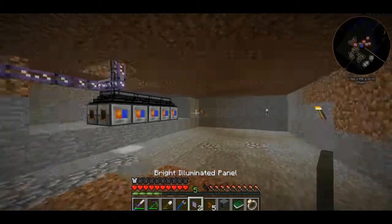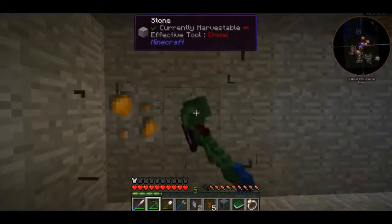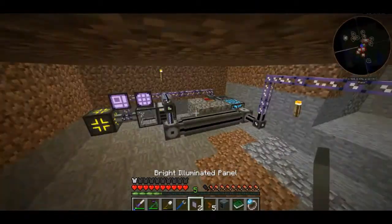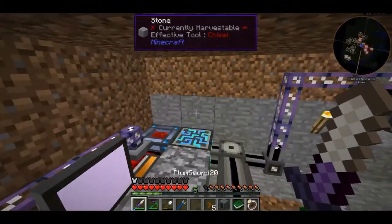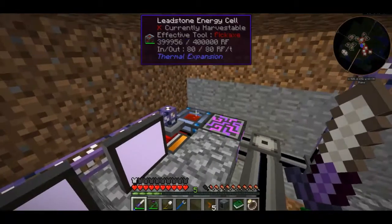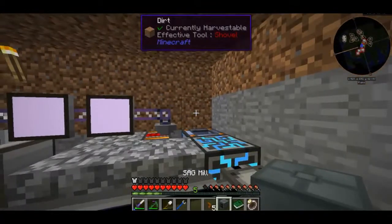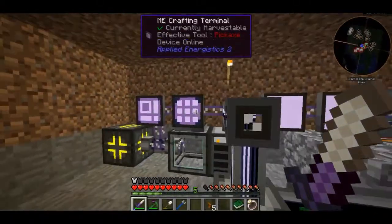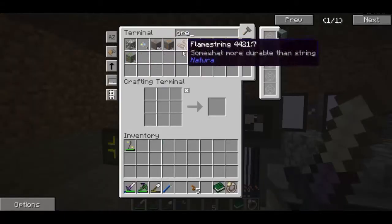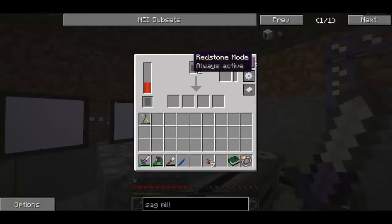These illumination panels work like torches - I believe they just have to be powered, maybe by AE. Yeah, they just have to be powered and then they will illuminate. So temporarily I'm going to put the SAG mill on top of here. Let's put some internal buffer. Do I have any ores to process? Yes, we do - I'm going to process some copper raw. Stick that in there.